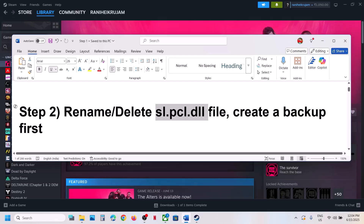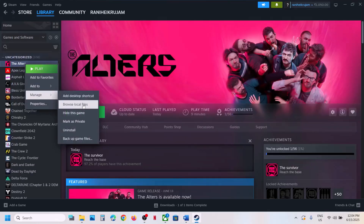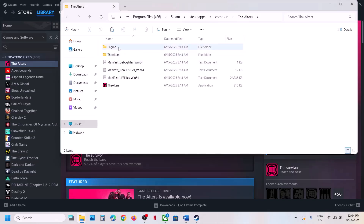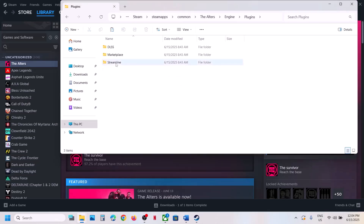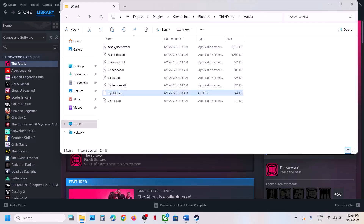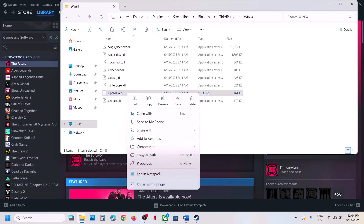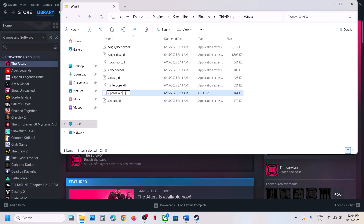The next step is to rename or delete the sl.pcl.dll file. If you have the game on Steam, right-click the game, select Manage, click on Browse Local Files, then open the Engine folder, Plugins folder, Streamline, Binaries, ThirdParty, Win64. In that folder you will see the sl.pcl.dll file.